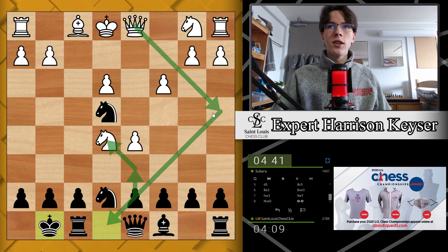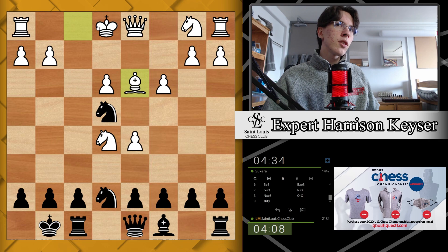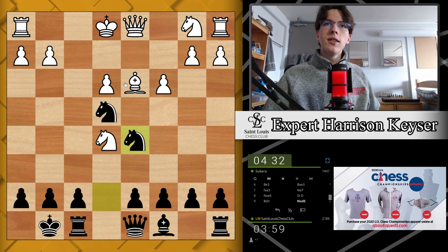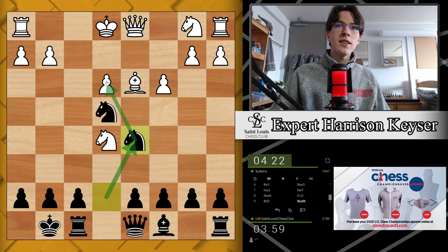This king's a little exposed, maybe looking to get castled. Bishop d3 — very expected, developing this bishop, hitting the knight, preparing to castle, aiming the bishop at the king side. But here I think I've got this move: knight takes d5, hanging this knight but counterattacking a pawn. So I would get two pawns for the piece — this pawn on d5 and this pawn on e3.